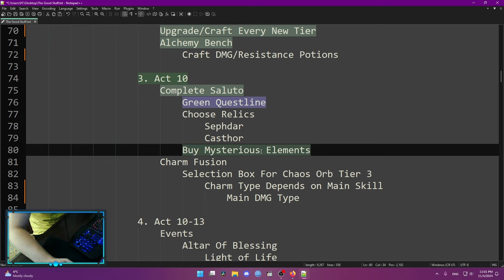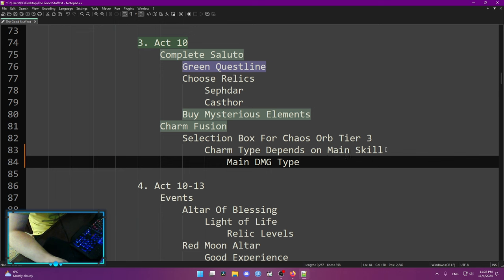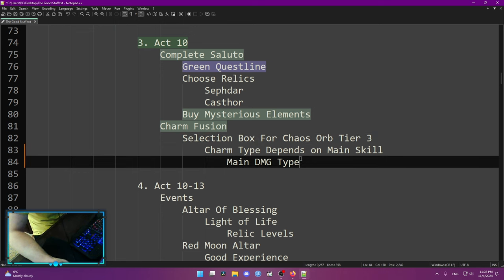Remember that you can also buy some Mysterious Elements from the Gemstone Charm Fusion. This is a new system — you're going to get a selection box for Chaos Orb Tier 3 and for Tier 3 charms. Pick up the charm type matching the damage type of your main skill. Quick reference: Hamal is physical, Capri is fire, Mirosetti is cold, and the last one is poison. Whatever your type is, pick up those charms, go to the charm fusion on your map, and fuse your first chaos orb.